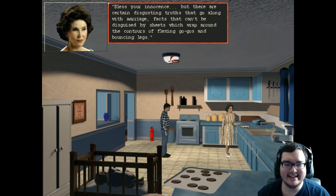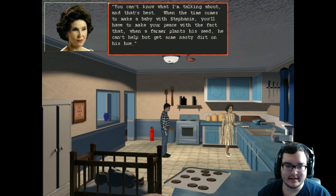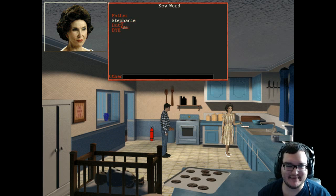'Bless your innocence, but there are certain disgusting truths that go along with marriage — facts that can't be disguised by sheets which wrap around the contours of flexing bodies and bouncing legs. You can't know what I'm talking about, and that's best. When the time comes to make a baby with Stephanie, you'll have to do the birds and the bees. Of course, when a farmer plants his seed he can't help but get some nasty dirt on his...' God damn it.